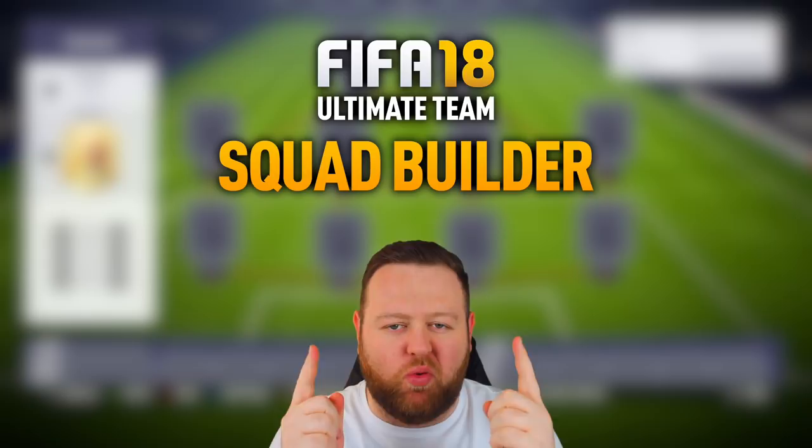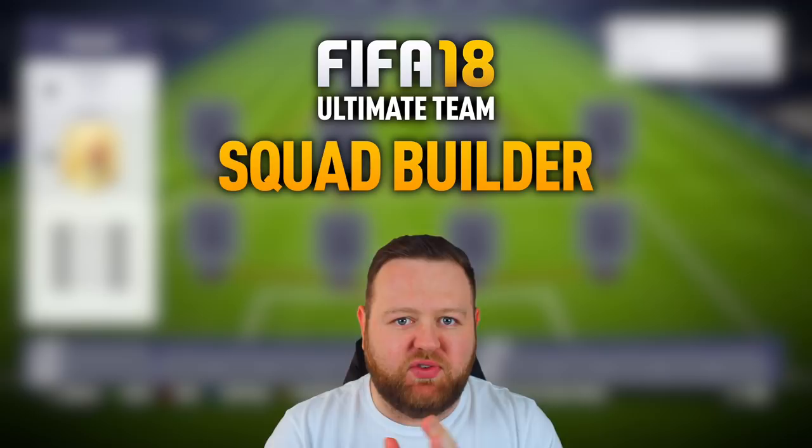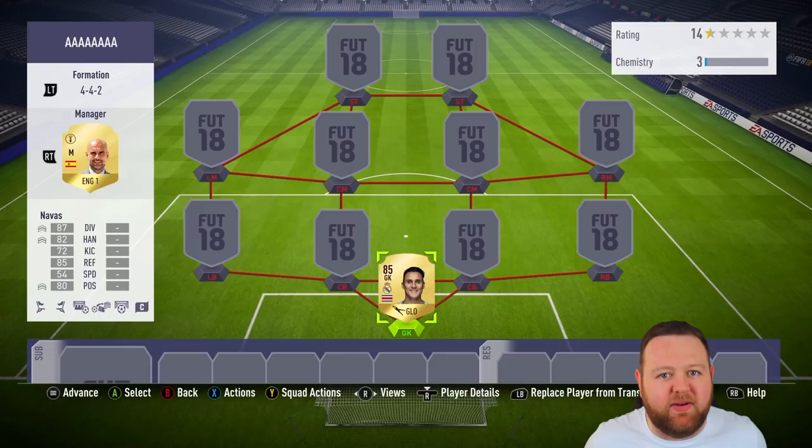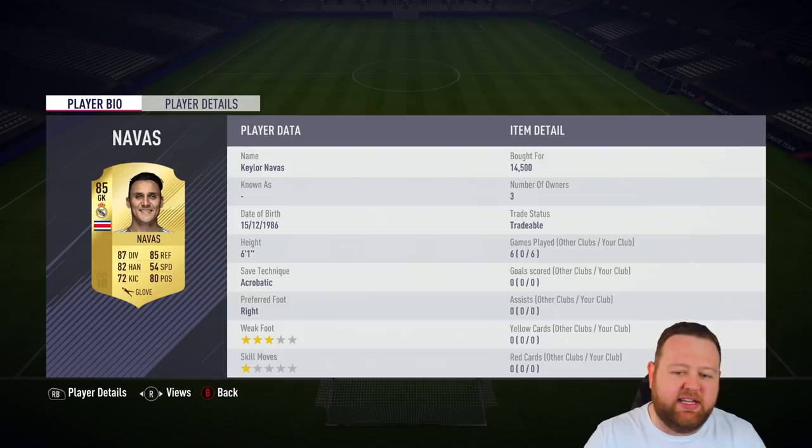Hey, what up guys? How you doing? It is Lasty here. Welcome today to a new FIFA 18 Ultimate Team Squad Builder. I wanted to try and get a couple of the relevant players from over the last few days into a team. So I've chosen to put Dele Alli, his latest in form, and also my first Futswap deal player that I've unlocked into a team. We'll get on into that in today's slightly shorter squad builder — one which doesn't necessarily go over 10 minutes. So it's a short, snappy squad builder for you guys to enjoy.